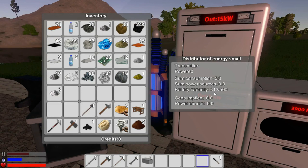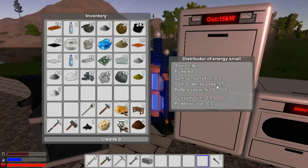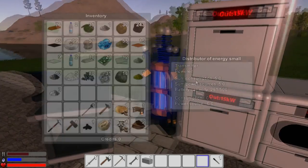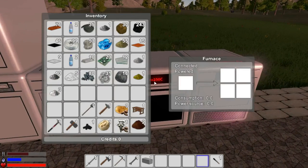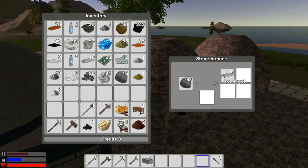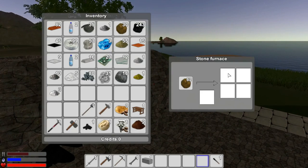Let's crush half of the iron ore and then centrifuge it. This is all using power out of the distributor slowly, as you can tell. To replenish power we just power up a generator. Right now we're operating at five consumption and five power source, so it's balanced. The crusher is operating at five power.